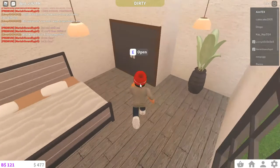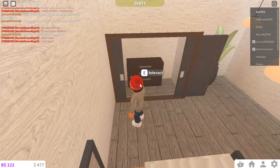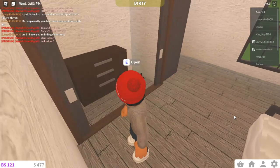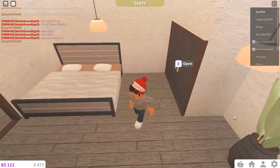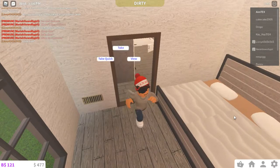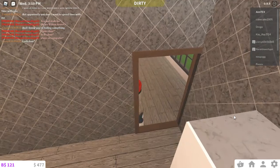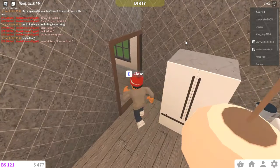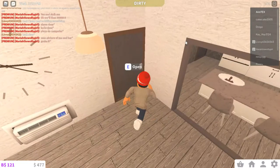Here is a guest bedroom — it's kind of plain, but I'm not the best at decorating bedrooms. Something really funny about the sliding doors is that they glitch through the wall when you open them, which is actually pretty funny. I think I might change them to normal plain white doors because it gets annoying when they glitch through the wall.